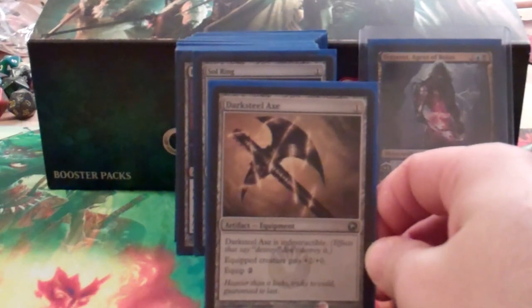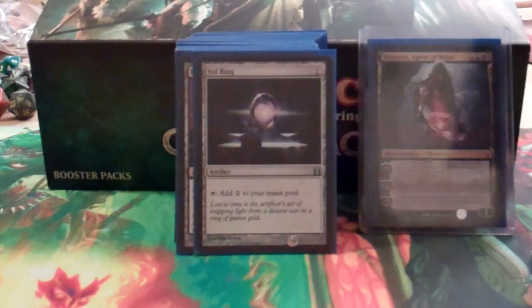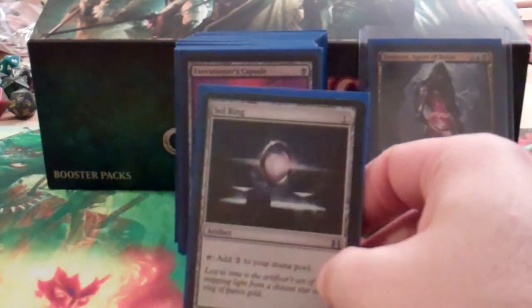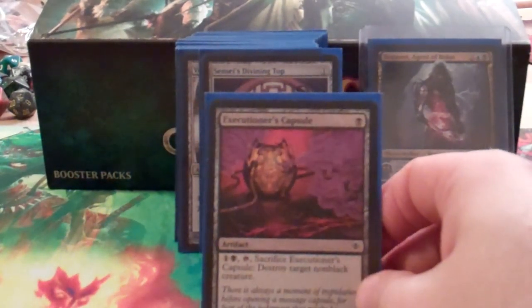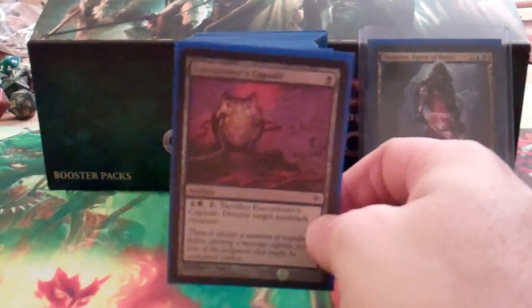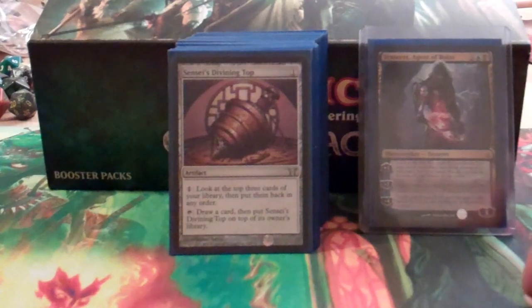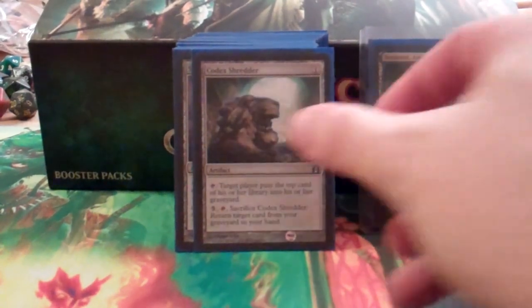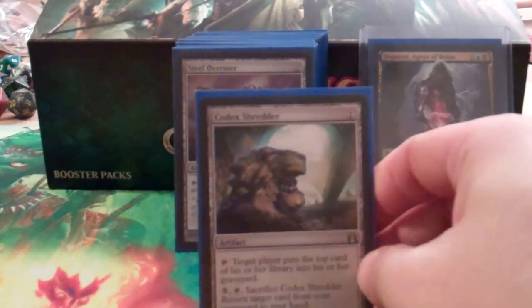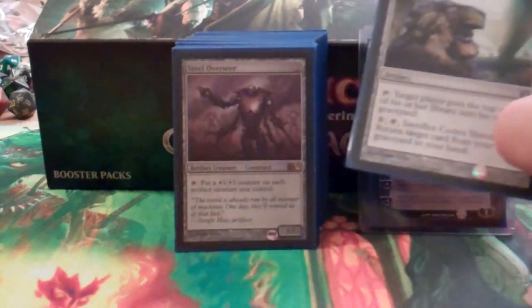Darksteel Axe is an okay piece of equipment, but it's in here mainly so I can make a 5/5 indestructible creature. Executioner's Capsule is a little kill-shot artifact that maybe I can get back from the graveyard, or maybe I just make it a 5/5 creature. Sensei's Divining Top leaves room for some combo-y stuff and is a cheap artifact. Codex Shredder is neat — it messes with Vampiric Tutor and acts as a regrowth.